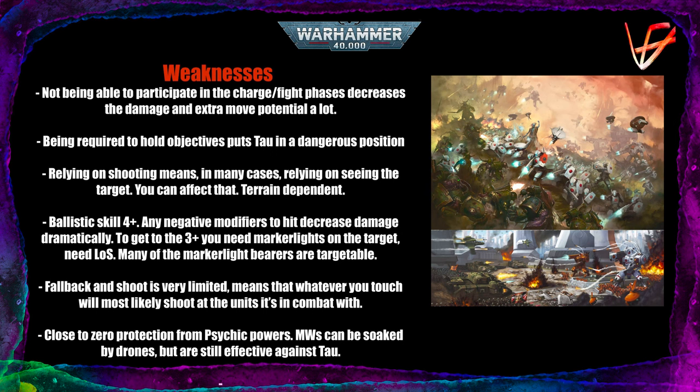The Talisman of Arthas Moloch allows the bearer to deny 1 psychic power each psychic phase with a plus 1 to deny. Not everyone is playing with this sept, so you have nothing to worry about. Mortal wounds are still very efficient against Tau — even though drones can soak some up, it's still very useful to have in your back pocket.